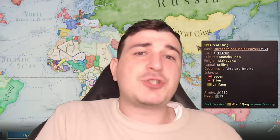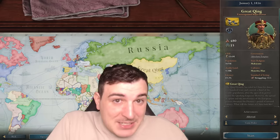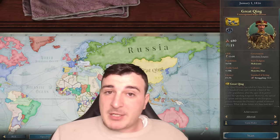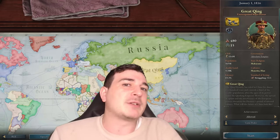A lot of things have changed with the new 1.5 patch for Victoria 3, and one of these things is how you should be playing the Great Qing. The Great Qing starts off as not so great, but today I'm going to show you how you can make Qing great again. For 6,900 likes we're going to continue this campaign all the way to 1936. Also, if you enjoy the content consider subscribing — I'm really trying to get to 190,000 by the end of the year.